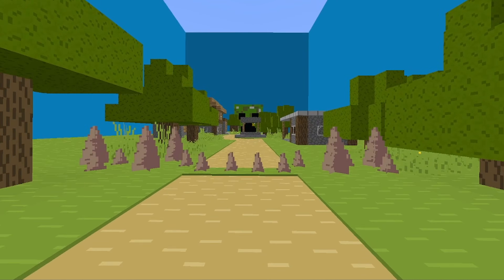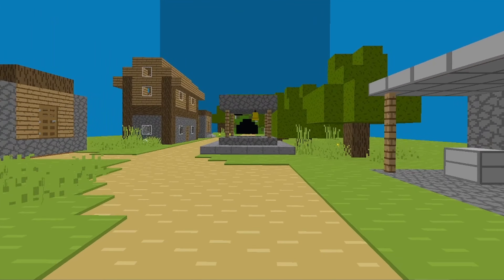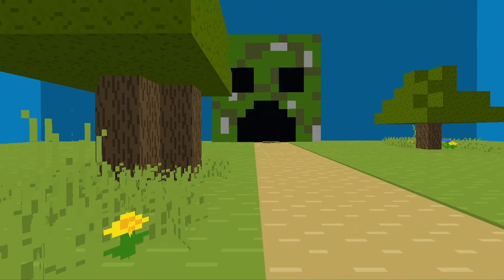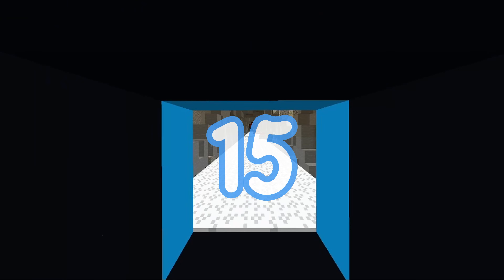You have to jump over the rocks. Jump! Zombie punch! Dodge left. Whoa, a villager zombie — punch it. Jump right. Now, 5 plus 10. Punch the correct number. It was 15.